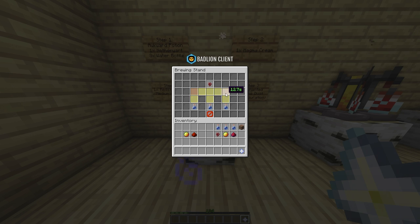Shift click to place them immediately in the right spot. You can buy the nether wart and the water bottles or even empty bottles at the alchemist.